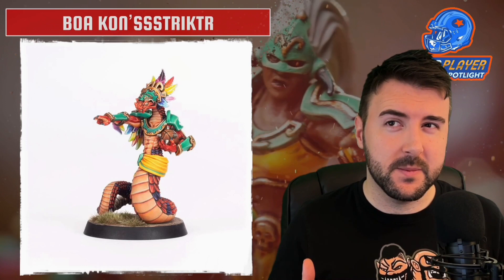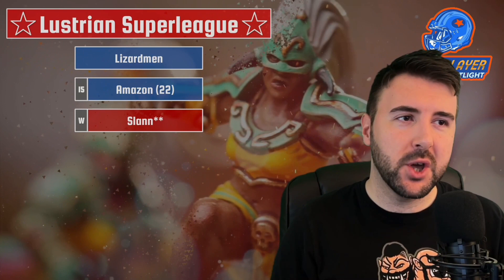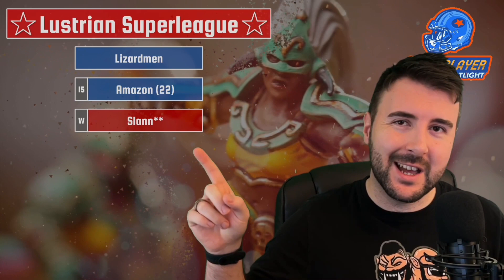Today we're going to be looking at Boa Constrictor. He comes with the Lustrian Super League tag. So if you're a Lizardman coach, an Amazon coach, maybe a new Amazon coach just picking up the team, or an advanced veteran, elite, next-level Blood Bowl player running the Slan team from the NAF website, then this player may be interesting to you. Amazons, Lizardmen, and Slan can all run Boa Constrictor.